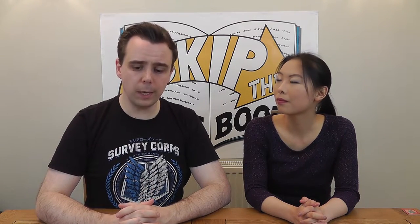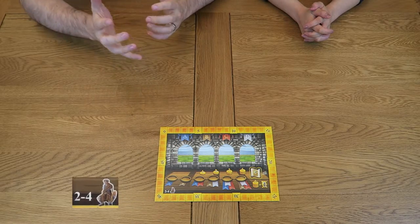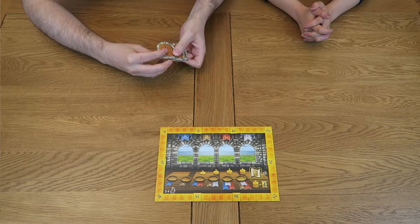Begin by placing the scoreboard in the centre of the play area where it can be seen by all players. The board is double-sided, so ensure that you place it face up with the appropriate number of players indicated by the number in the bottom left of the board. Next, take the pile of door-shaped victory conditions. Shuffle these as best you can with cardboard and then randomly select four. Place these face up on the board in the matching spaces.